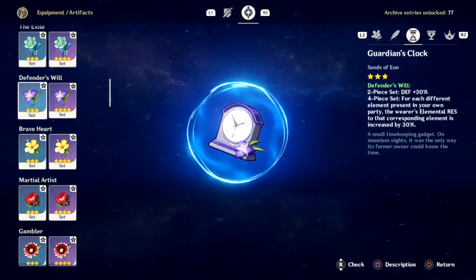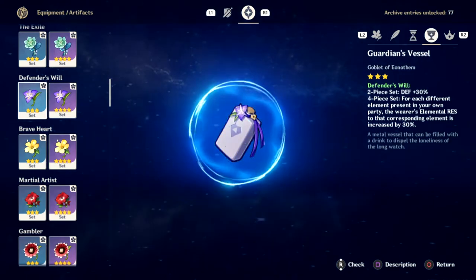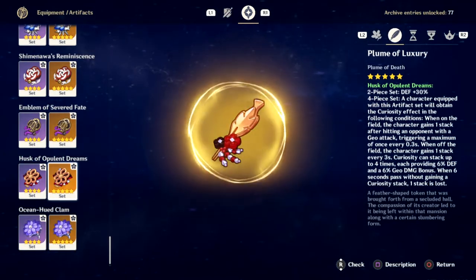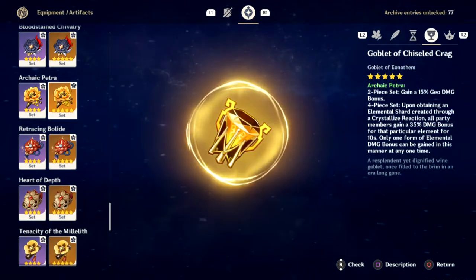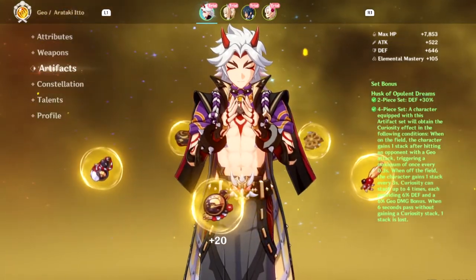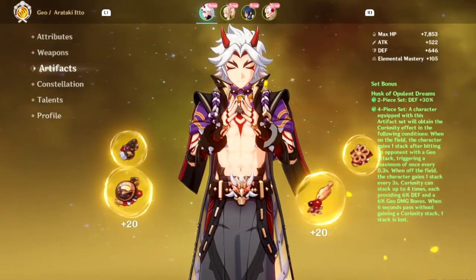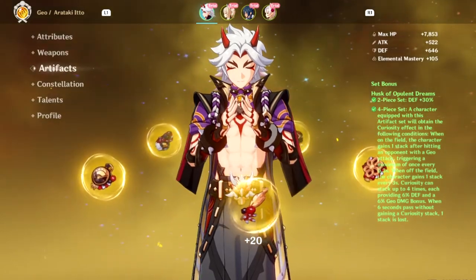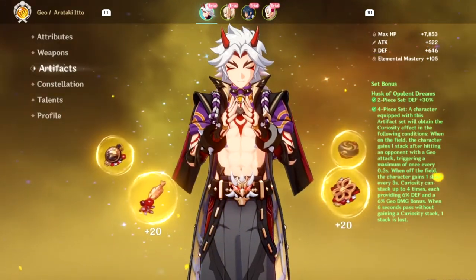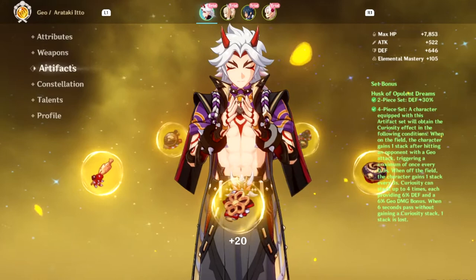When transitioning to gold artifacts, you might be tempted to upgrade to the four-piece Gladiators for the enhanced stats and four-piece bonus, but it may not be necessary. When you've fully transitioned into higher AR, Itto really shines with two pieces of Opulent Dreams to replace the Defender set and two pieces of Archaic Petra to help maintain extra Geo damage. Ideally, you'll want to aim for four pieces of Opulent Dreams, simply because Itto likes to hang out in the back until it's his turn to shine. With four stacks of Curiosity ready to go, his Defense and Geo Damage will be much higher, and since each of his attacks deals Geo Damage, you won't have to fear losing stacks as you're fighting. For main stats, you'll want a Defense Percent Sands, a Geo Goblet, and a Crit Circlet that fulfills your Crit Ratio needs.